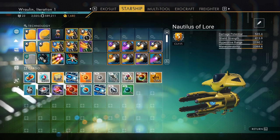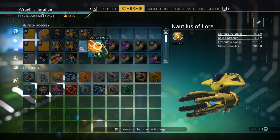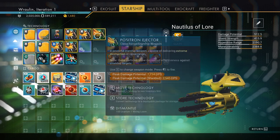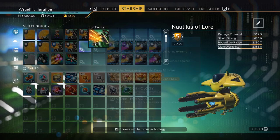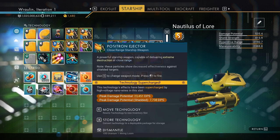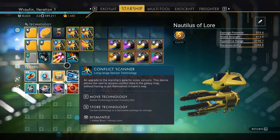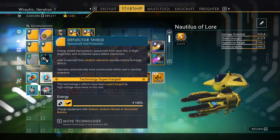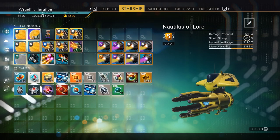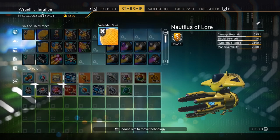We put the actual weapon on the supercharge slot instead of the upgrades, and we got a huge difference. If we move it off the slot, you can see it's only 7,714 peak damage. But when you put it on the supercharge slot, it's 23,451 — almost four times what it is without being on a supercharge slot. Huge damage improvement.